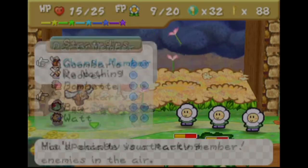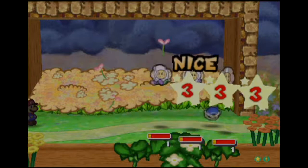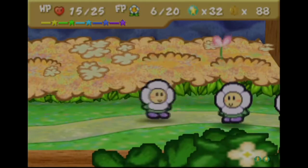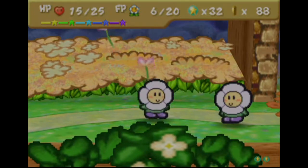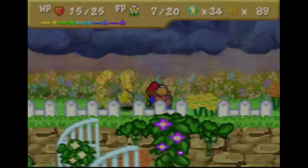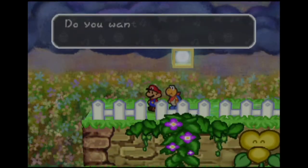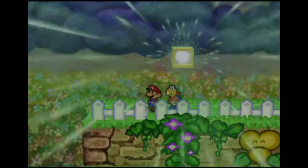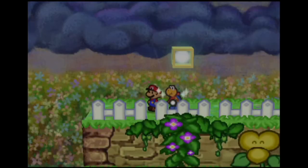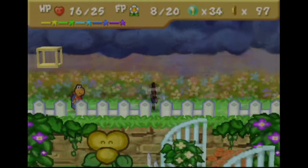We're gonna go ahead and switch over to Kooper and let him take out some enemies. He's just not quite strong enough — one runs away, two runs away, three runs away, and I'm completely happy with that. Oh hey, Honey Syrup is nice. Let's get Kooper upgraded — maybe get a little bit more damage next time. He's upgraded to Ultra — his new ability is Fire Shell: attack all enemies on the ground with a flaming shell. Not bad.